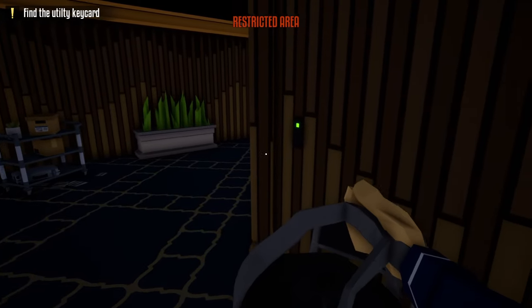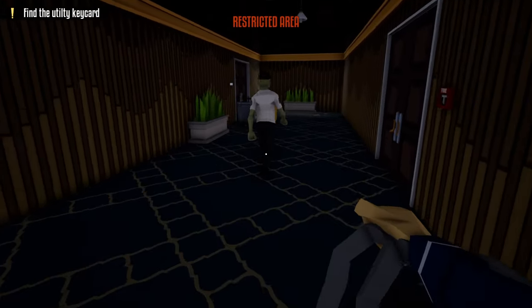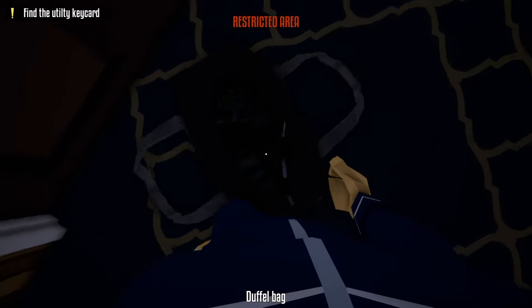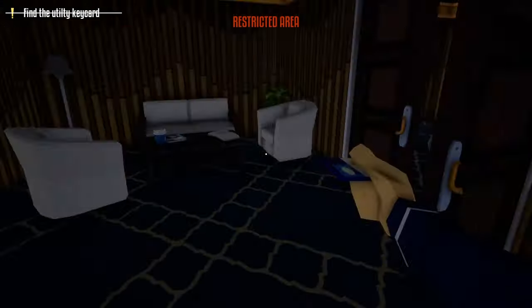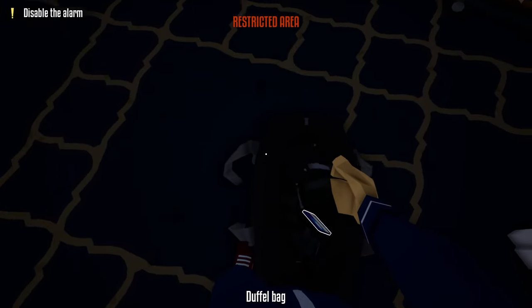There's a guard in here, so we're going to wait until he moves away. After he moves, sneak in right behind him, take out our lockpick and unlock the door to the manager's office. After unlocking the door, we're going to head inside, grab the utility keycard off the desk, wait for the guard to move, place it in our duffel bag, and grab our duffel bag.